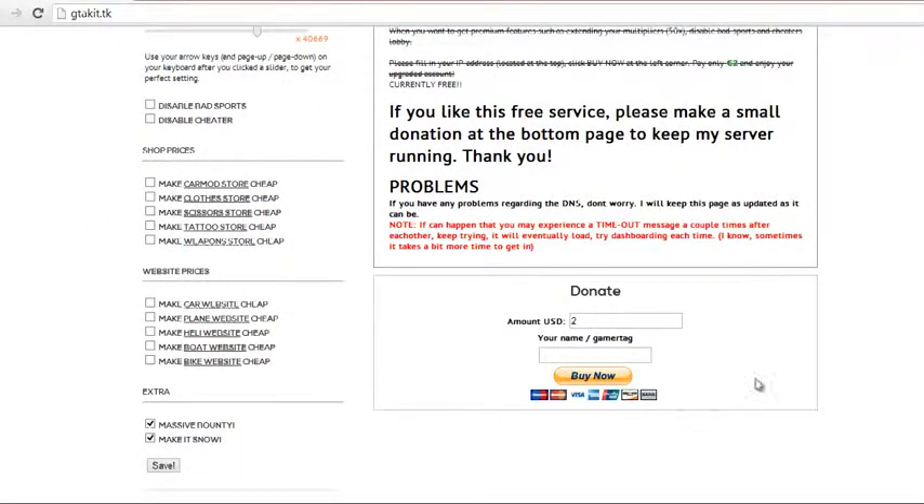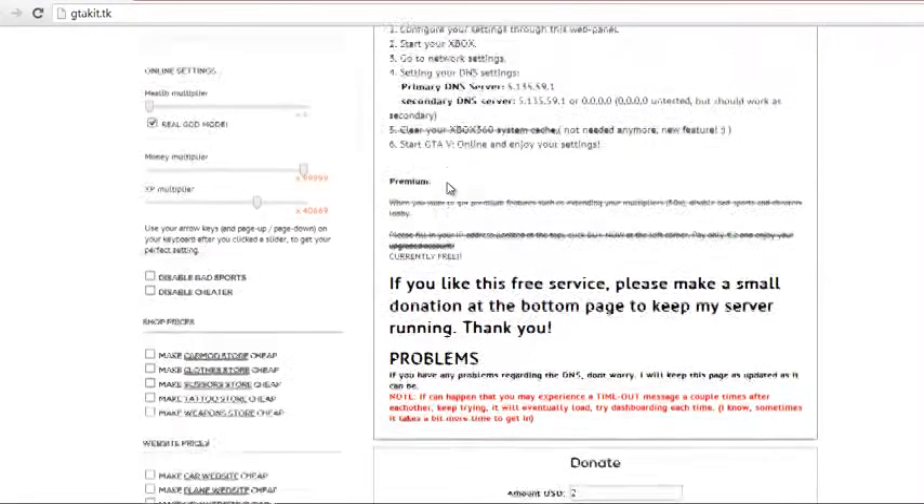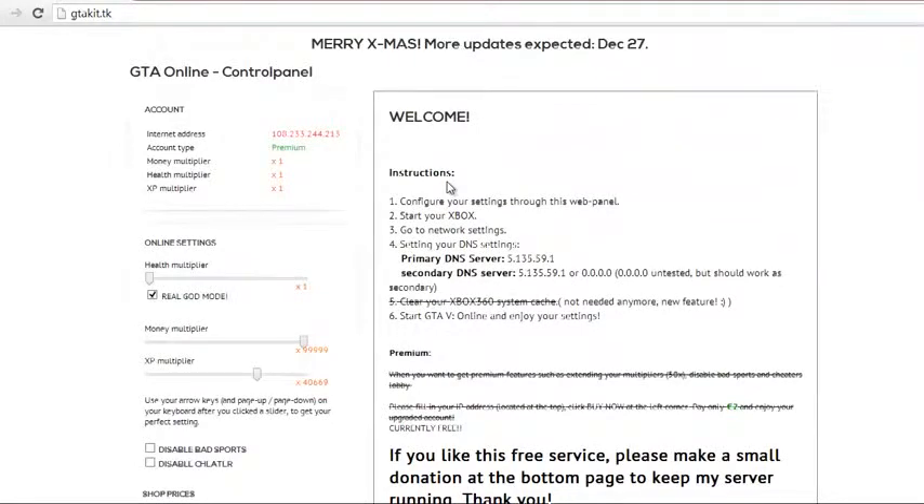And right here there's a donate button if you guys want to donate to make this website a little better. But that's all you have to do. If you guys really want full instructions, go ahead and look at this site — there's actually instructions there. But if you guys already know how to set up your DNS server, it's really easy. All you have to do is put this primary DNS server, and for the secondary, put this or this — either one of these works. It tells you right here that 0.0.0.0 is untested but should work as a secondary. This is a perfect website to just go ahead and host your own DNS server.